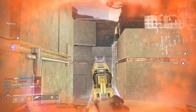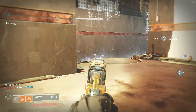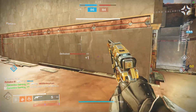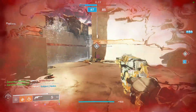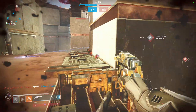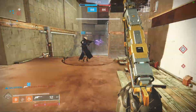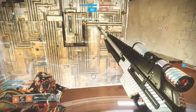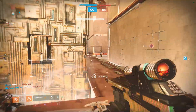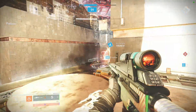For the last column, the main perk you're going to want if you're a PvP enthusiast is opening shot — that's basically the god roll. You're going to want either extended barrel or hammerforged rifling, accurized rounds for the range, then either quick draw or moving target, and opening shot. This weapon also rolls with thresh, demolitionist, wellspring, multi-kill clip, and frenzy.